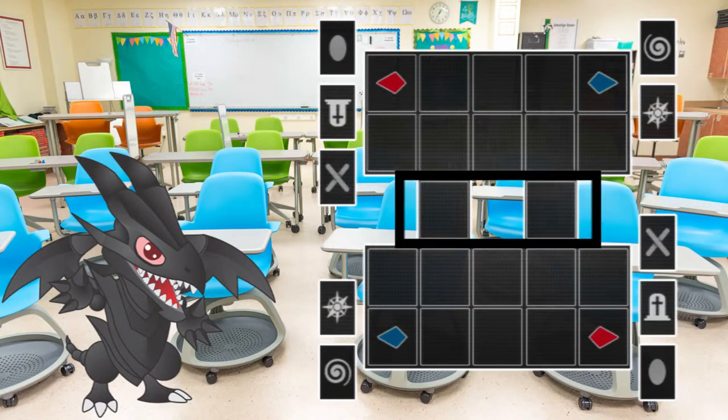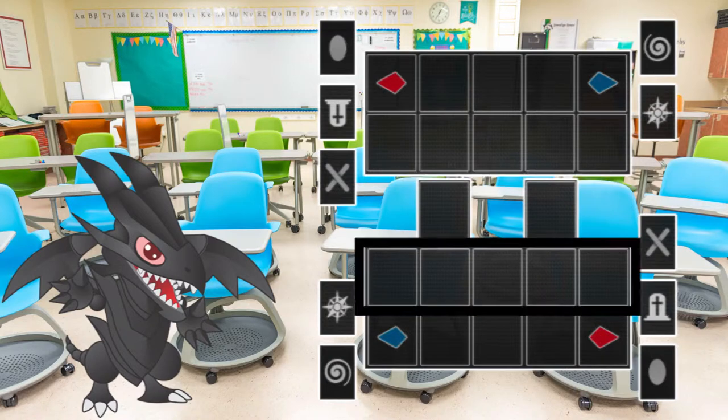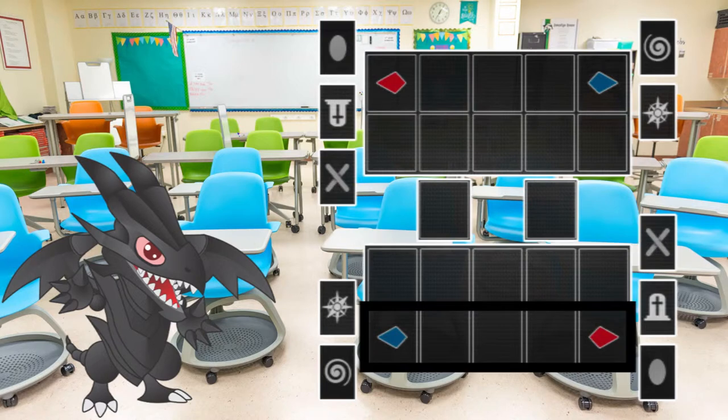This is the extra monster zone — the zone where you place monsters summoned from the extra deck. Under normal circumstances, each player can only control one extra monster zone. These are the main monster zones, where you can play monsters. You can have up to five monsters in those zones at a time. These are your spell and trap zones, where you play your back row — spells and traps. The far left and far right zones can also be considered pendulum zones.